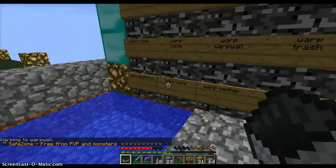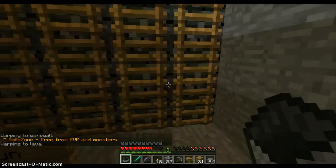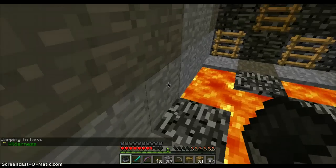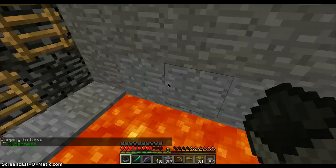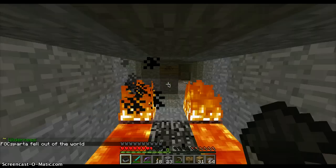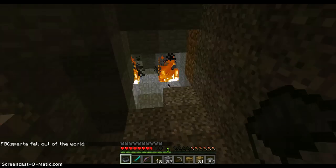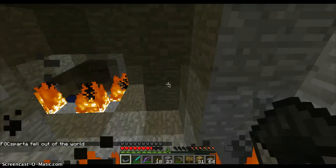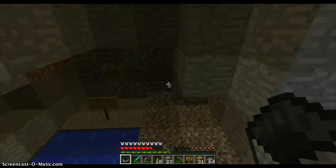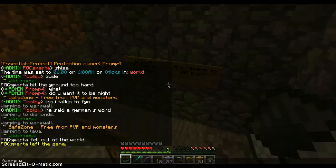There's a thing called Death Run. Death Run and Lava are the same thing — you can type warp lava or warp death run. It's really cool. ColbyC123 made this. You just have to avoid the lava and fire and stuff. Here's round two — I'm on God mode so I don't die, but just try to get through the fire. And then there you go. Let's go back to the warp wall.